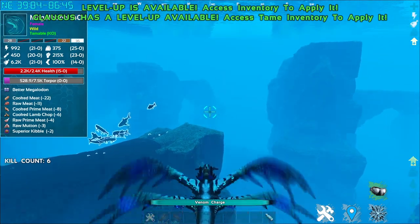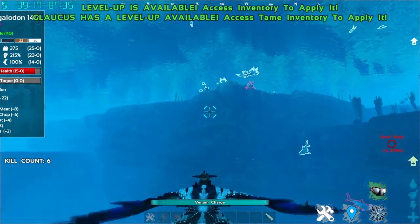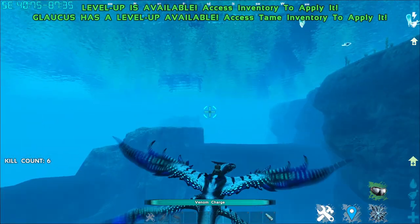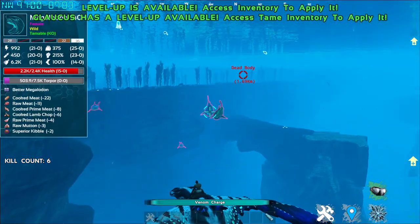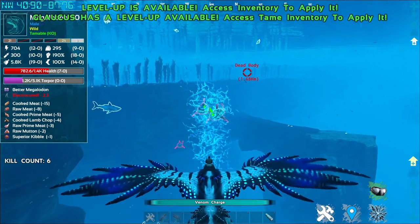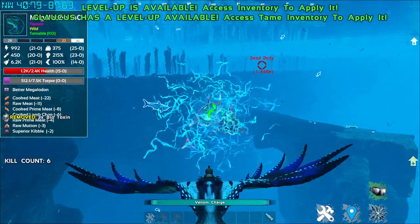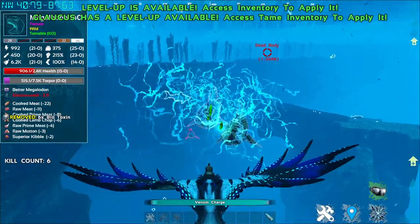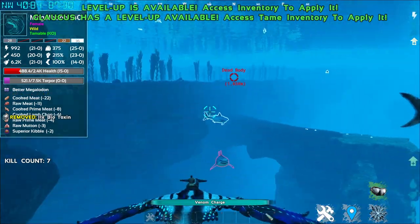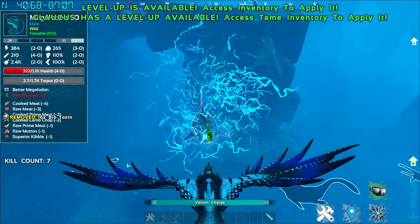So taming this creature early is very, very good for taming other bigger creatures like Mosasaurus and whatnot. Right-click fires a stream of electricity. This ability is very high in DPS — as you can tell, the creature's HP is just reducing by the millisecond. And it does drain a resource called Venom Charge at the bottom, which I'll explain later.